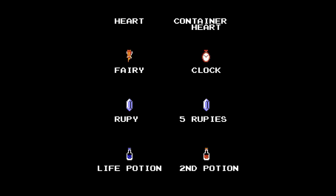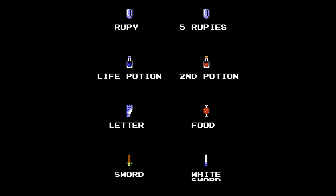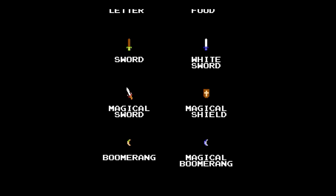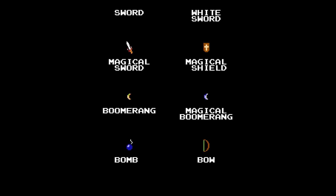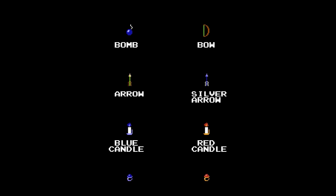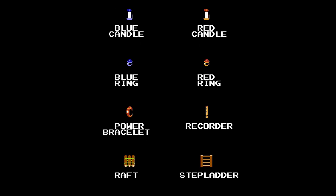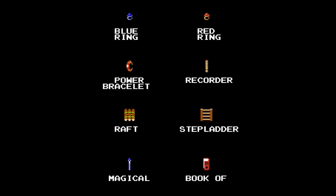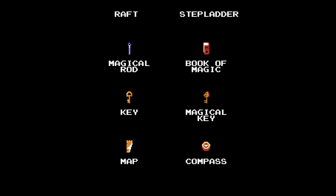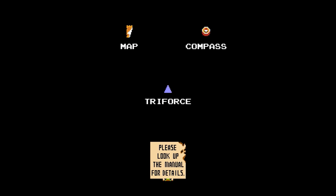Heart Container, Heart, Fairy, Clock, Rupee, Five Rupees, Life Potion, Second Potion, Letter, Food, Sword, White Sword, Magical Sword, Magical Shield, Boomerang, Magical Boomerang, Bomb, Bow, Arrow, Silver Arrow, Blue Candle, Red Candle, Blue Ring, Red Ring, Power Bracelet, Recorder — it's a flute — Raft, Stepladder, Magical Rod — more like S-Tep Ladder — Book of Magic, Key, Magical Key, Bap, Compass and...